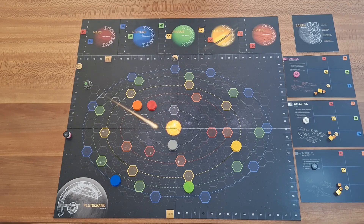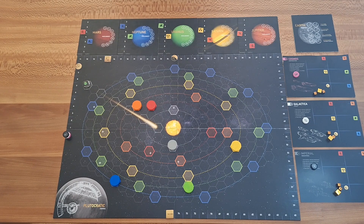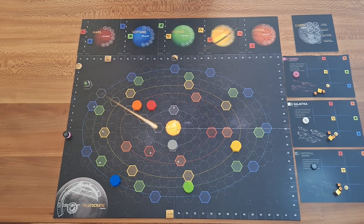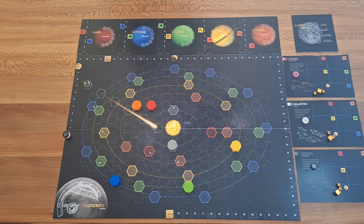Now it's time for the random setup. For Plutocracy and Plutocracy Passengers, regarding the random setup, we follow the instructions in the core rules. We throw a dice for every planet to see on which position of its orbit it will start, how the prices are, and which planet is demanding which resource. It could look like this.